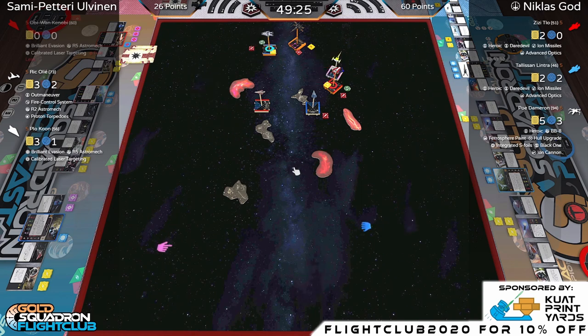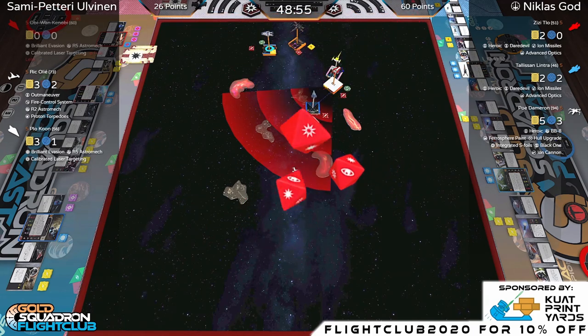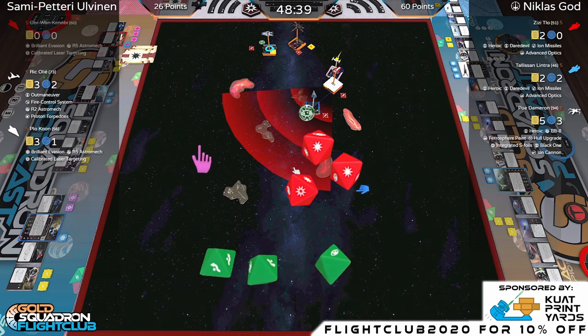Has anyone read 'Master and Apprentice' and learned why Obi-Wan is not a fan of flying? It's quite an entertaining passage. ZZ gets a range-one shot into Plo Koon. Players need to be re-promoted in the system due to the disconnect. Hit, crit, and focus — she suspends, gets another focus. Hit and crit into Plo Koon.